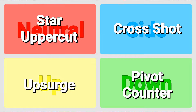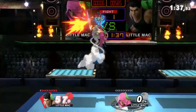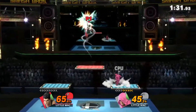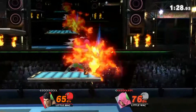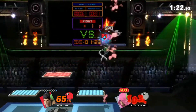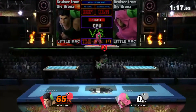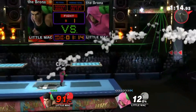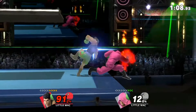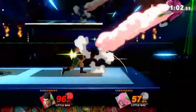Down special would be Pivot Counter. This is based on pivoting in boxing, and although this is a counter, it would work similar to Mythra's Foresight Dodge ability. When countering a move, Little Mac will slip around them and punch them from behind. This punch is not very powerful, however you're able to cancel the move, making this a very good combo starter. Originally I didn't want him to have another counter for his down special, however the only other idea was a blocking move similar to Joker's down special before he has Arsene — just blocking an attack and taking less damage and knockback from it. So I thought this would be better.